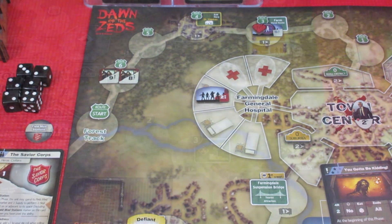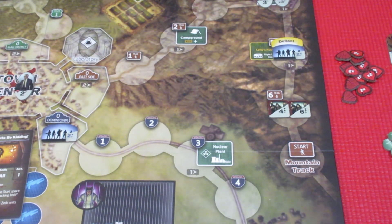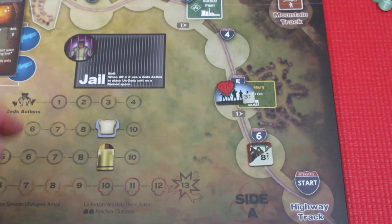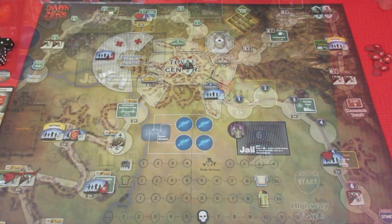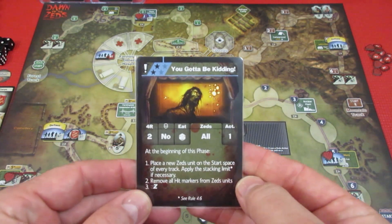Over we go to the Mountain Track. We have a ten mob moving up. And down to the Highway Track — we have this eight mob moving up here. I forgot to do the hand-to-hand: we have hand-to-hand combat twice, so our infection level goes up twice. It started at four, it's going to be five, up to six. We have an infection level of six.